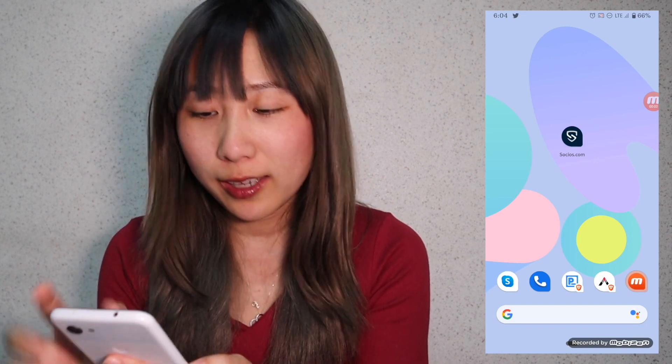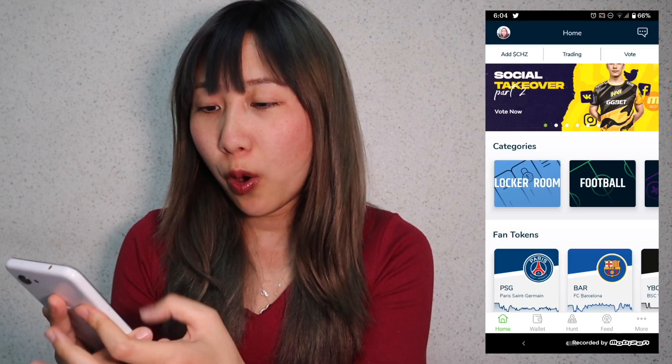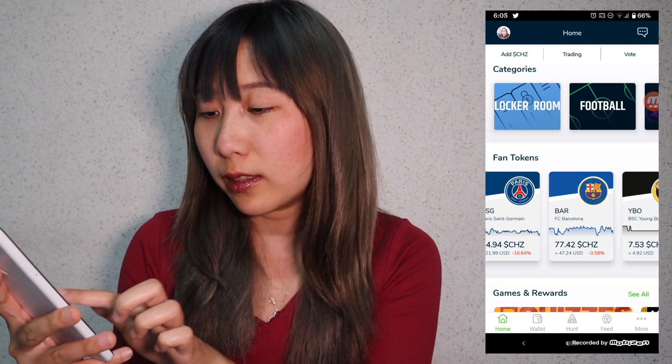I've told you guys already. Today we're going to dive into the app and show you how to use it — what they have to offer. It's super great, very good UI, very good UX, and you can do something fun with it too. So let's just dive in. Socios is the application built on top of Chiliz's blockchain and they have a Chiliz token. First, at home you're going to have all this. Of course, they have fan tokens, which is actually why you want to be on this app.